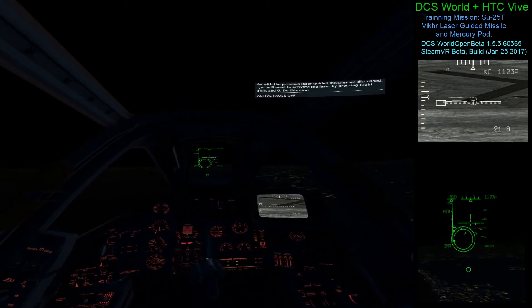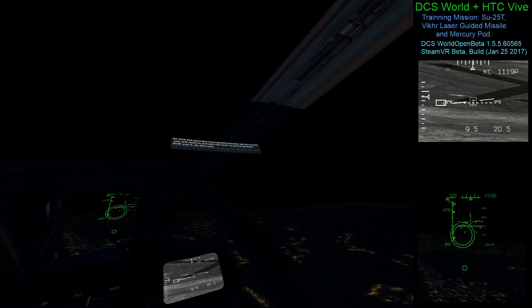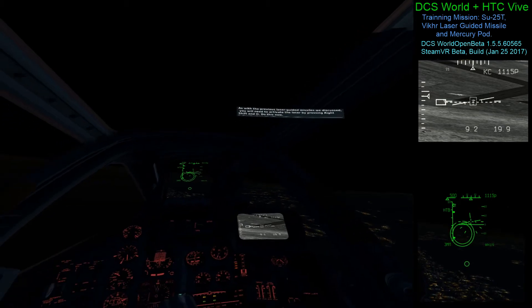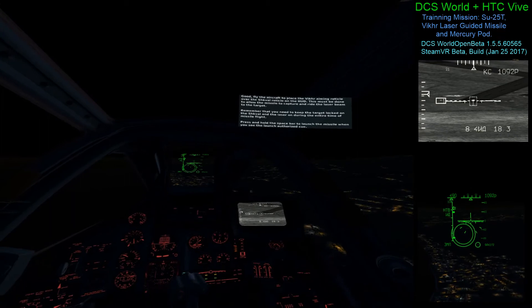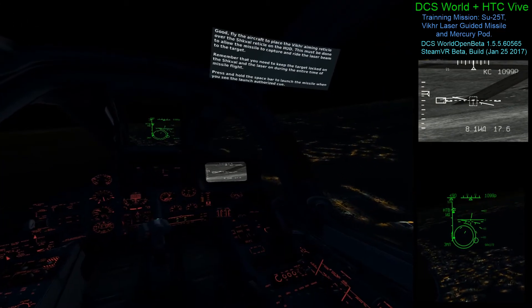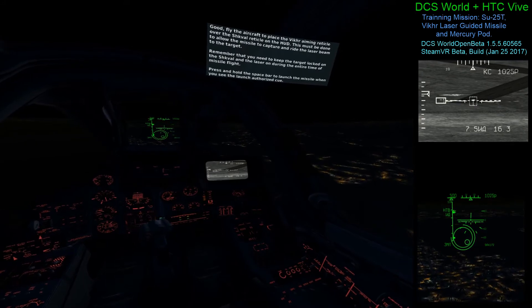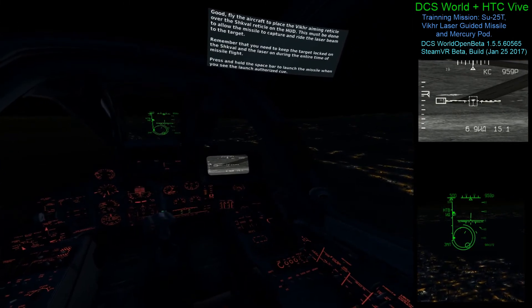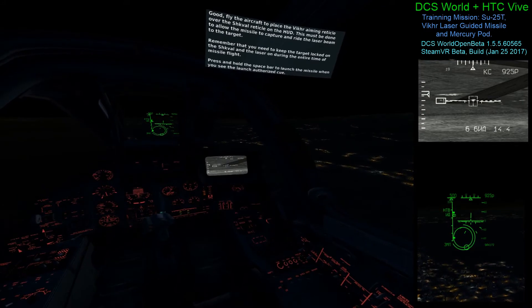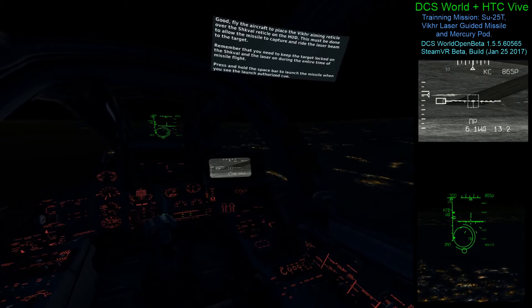As with the previous laser-guided missiles we discussed, you'll need to activate the laser by pressing right shift and O. Fly the aircraft to place the Vicker aiming reticle over the Schval reticle on the HUD. This must be done to allow the missile to capture and ride the laser beam to the target. Remember that you'll need to keep the target locked on the Schval and the laser on during the entire time of missile flight. Press and hold the space bar to launch the missile when you see the launch authorization cue.